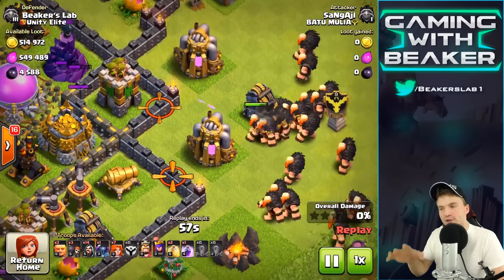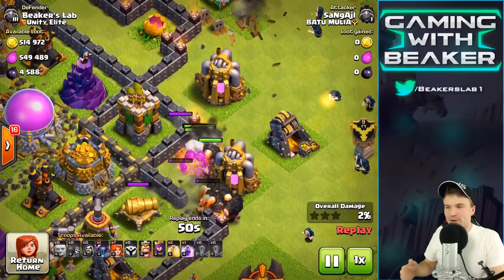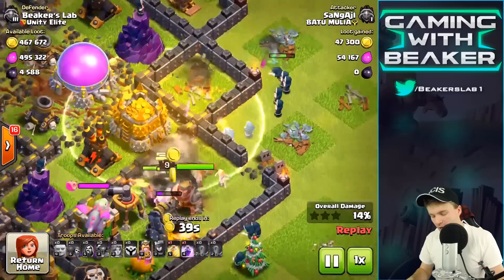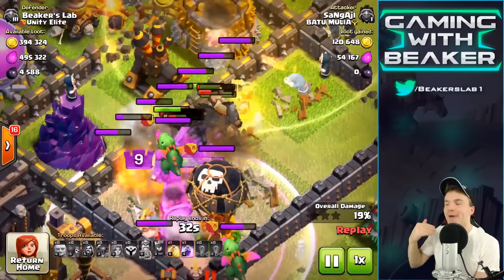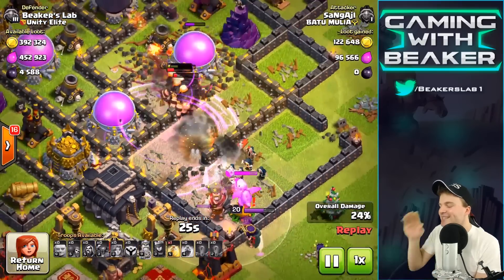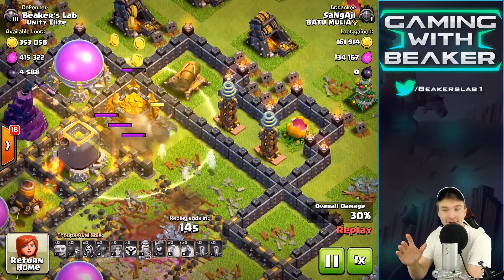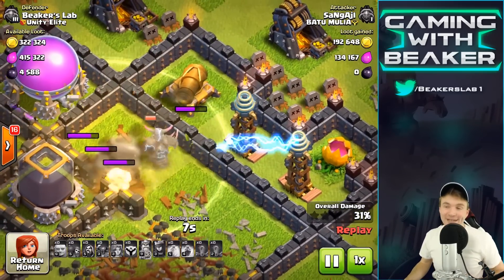But I got attacked, guys, and it actually worked way better than I ever, ever thought this would work. Check this out. So the dude already hit a spring trap — perfect. We're doing pretty good so far. He's got a bunch of giants in there, and he's got Valks, he's got a Pekka — like, this is a crazy army. This is actually really good. But there's a heal spell. I have baby dragons in the clan castle and that's going to crush him. Look at that — they're dead now, but dude just got hammered by those baby dragons.